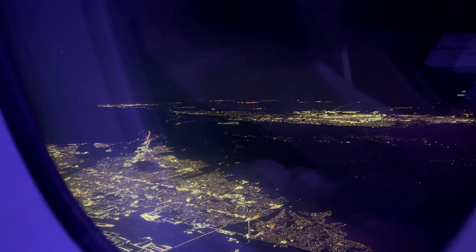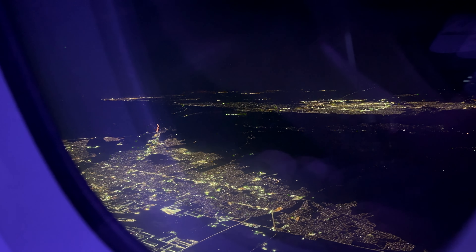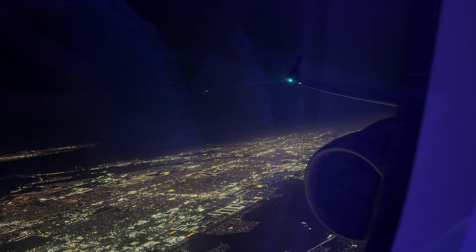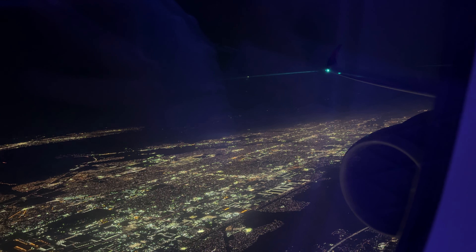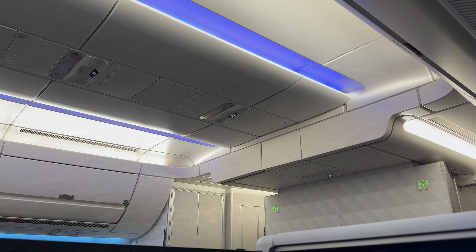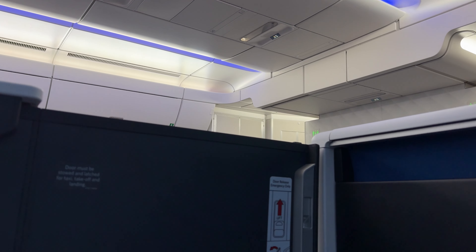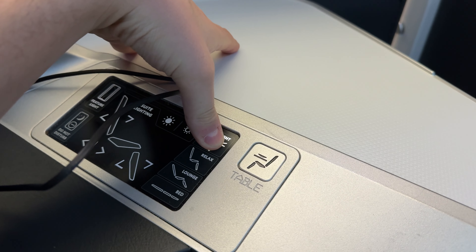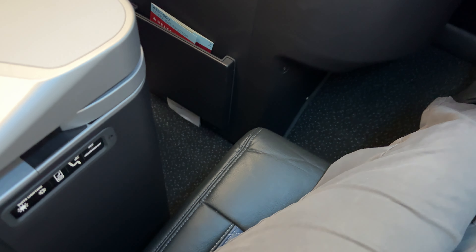Below us, the lights of the greater LA area begin to creep across the landscape, our A350 descending to meet them. Inside, the cabin crew flicked on the interior lights, indicating we would be beginning our final descent into LAX. Pushing the upright button on our console brings our suite into its landing configuration, the door requiring some manual intervention to prepare it for arrival.